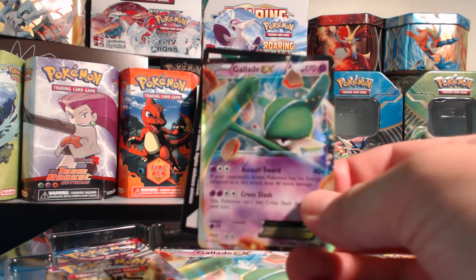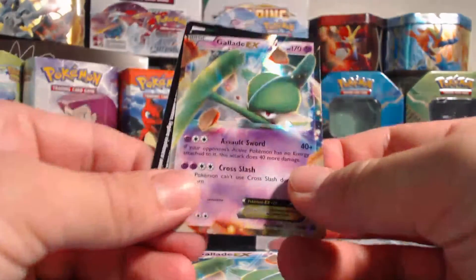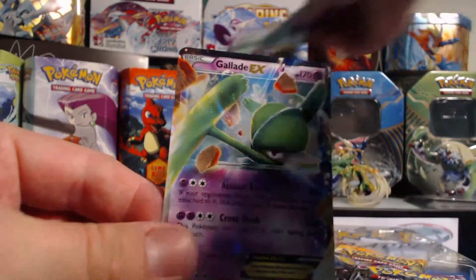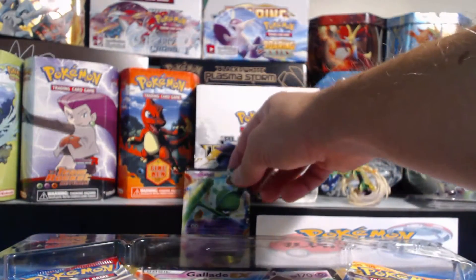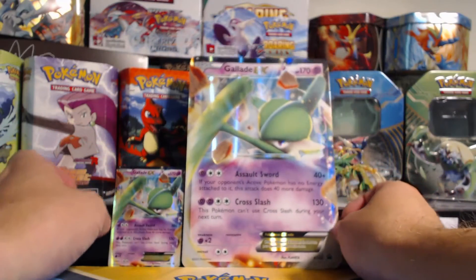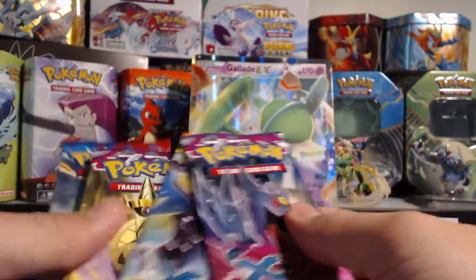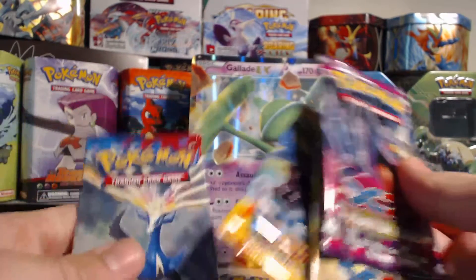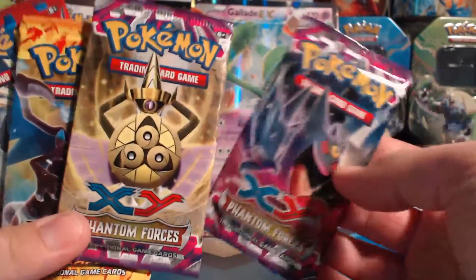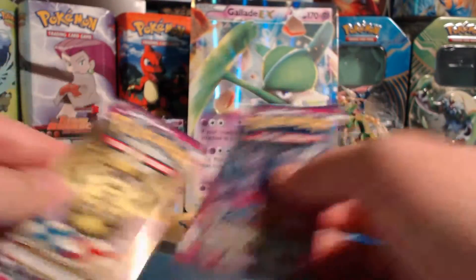Of course you get the Gallade EX card — let me adjust the focus here for a little better focus. Gallade EX, sure a bunch of you guys already have it. And here's the jumbo, the big brother — this could be a lot of fun because there's Flash Fire and XY Base Set. It's been a while since I've opened some of those up, and of course two Phantom Forces booster packs. Let's get down to it.